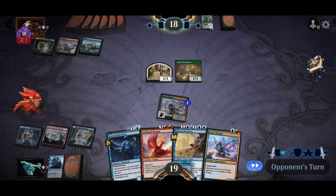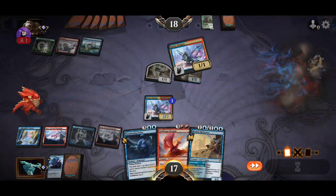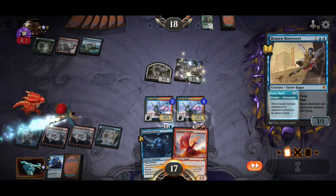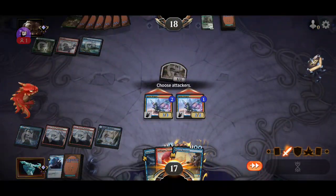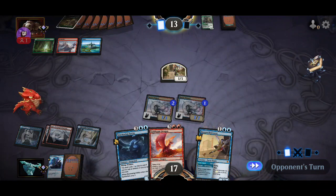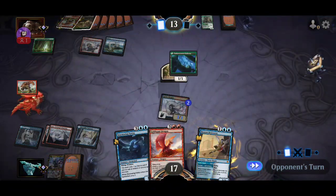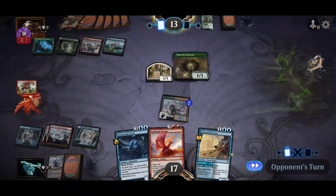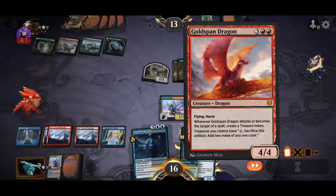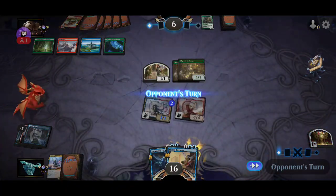We bounce the token, let's play this. Let's bounce the innkeeper — let's keep them as cards. Next turn if we draw a land we can attack with the Goldspan Dragon; if not, we just attack for five and play the Borrower. Let's play the innkeeper. Double innkeeper is scary — but the good thing is we have this. They're under a fast clock, they need to figure it out quickly. Next turn they are dead.